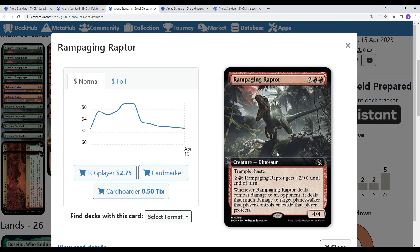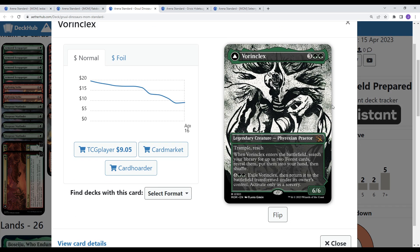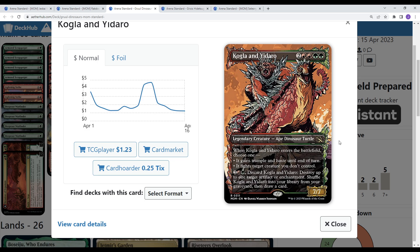We also got the new card Rampaging Raptor — basically Questing Beast's prehistoric friend. 4 mana, 4/4 Trample Haste with some pump ability. Whenever it deals combat damage to an opponent, it deals that much damage to either a Planeswalker or battle. And then on the 2-drop, a couple copies of the new Vorinclex, which I was actually quite impressed with. Five mana, 6/6 Trample Reach — good stats on its own. Enters the battlefield, you search your library for up to two Forests. Notably it says 'Forests,' so you can get Triome or Jetmir's Garden for fixing. Eight mana to flip it, and when you flip it you get to mill 10, put up to two creature cards from those milled onto the battlefield, distribute 7 counters on target creatures you control, and then this creature fights a creature you don't control. Then it flips back to Vorinclex.